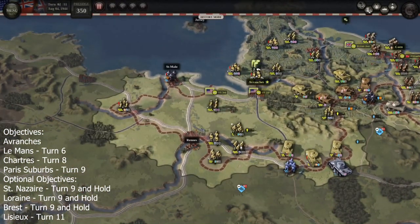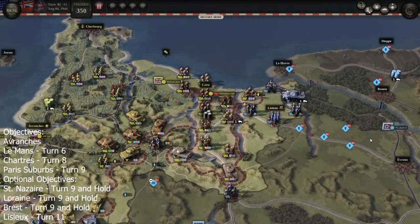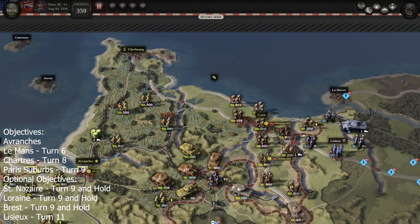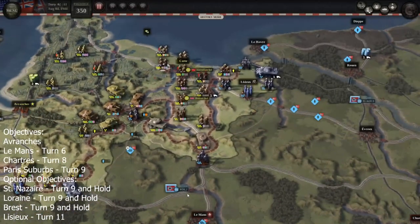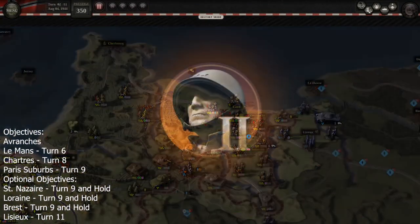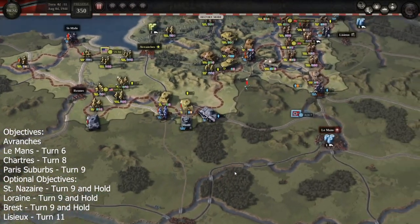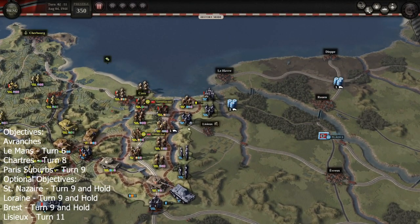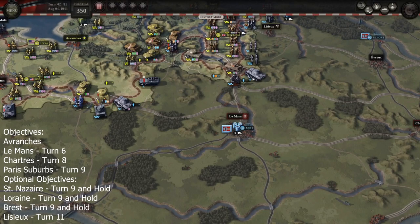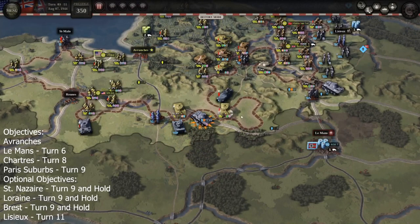I'm positioning units next to the railway nodes to make sure no enemy can step into them — it happened in a previous playthrough where I forgot a hex and the enemy just stepped in. That's why I have a kind of double line here. You don't need a double line — it's overkill — but you do need to protect it. The units fighting up here aren't doing it to push toward Paris; I'm just keeping the enemy occupied so they don't reinforce the railway.